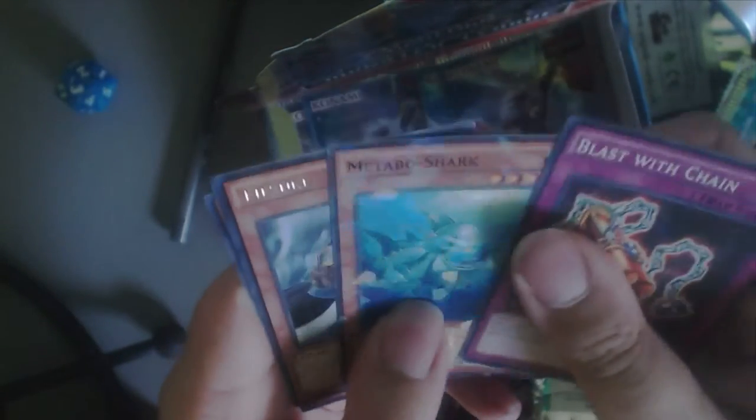Blast with Chain, that's Tabo Shark, Mizuki — that's pretty good. Scapegoat and Jungle Percetops.